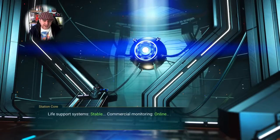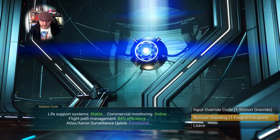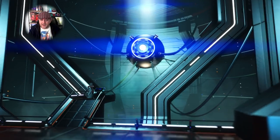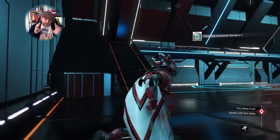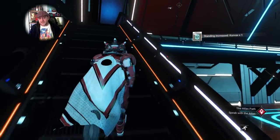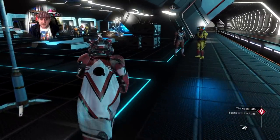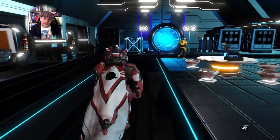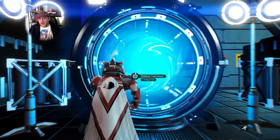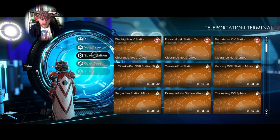Now let's use that forged passport on the station core — there we go! What that does is it wipes out the fact that you might be wanted for carrying contraband, so you won't get pulled over by sentinels or scanned as often. It basically gives you a clean slate, and you also get one extra boost in rating for the faction of that system.